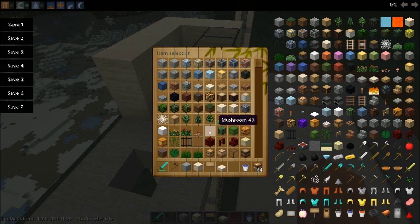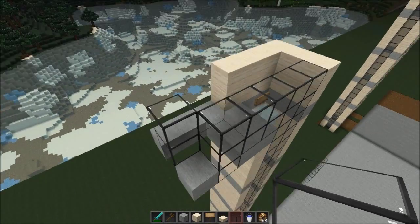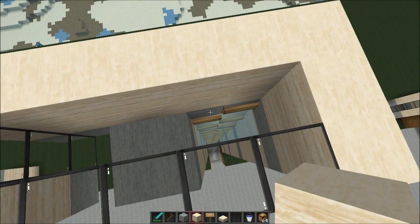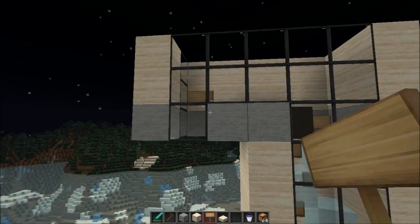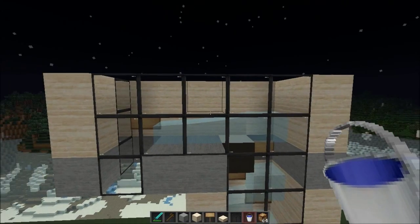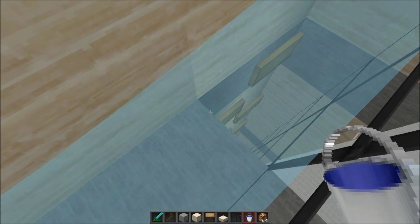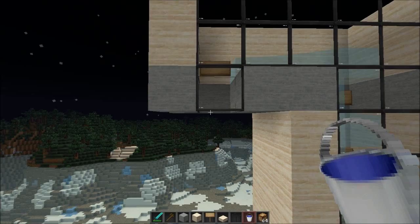I'm just gonna take some glass and place it here so you can easily see what's going on. Now we're gonna place some water inside of here. I've left the top part without water — I'm going to place a block there for now, take a sign and place it on the bottom, then take my water bucket and place the water inside. Now we've got a nice even current going all the way to the end. Our mobs will be pushed and dropped off the ledge. Remove the block we placed and put down a water bucket there too — now our mobs will easily be pushed off and fall down.